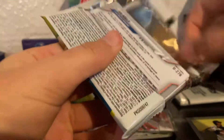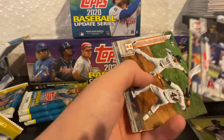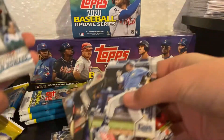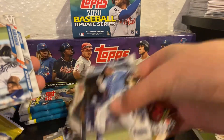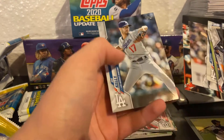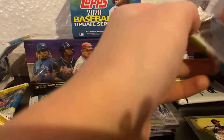Fourth pack — oh, I see Joe Kelly, I like Joe Kelly. Hunter Renfroe. Hope you guys had a great Thanksgiving even though we couldn't get with our family. That's one of the Ronald Acuña highlights cards — that's what it looks like. Robinson Canó — that was cool. Rich Hill, Eric Davis, Joe Kelly again — oh yeah, Joe Kelly.